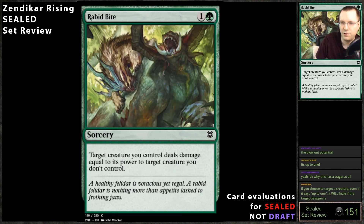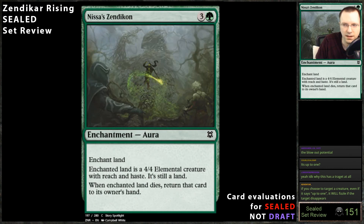Rapid Bites: target creature you control deals damage equal to its power to target — so it doesn't fight, you just throw your power at somebody. Great, always play it. Not much more to say about it.